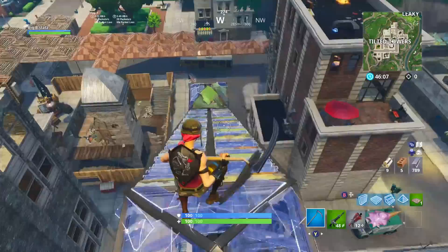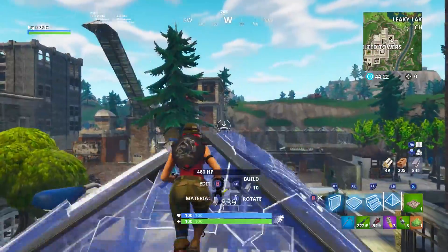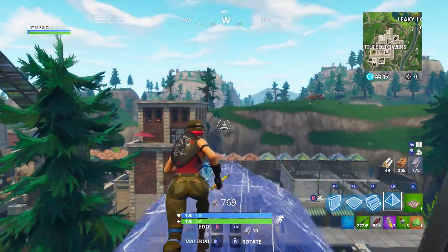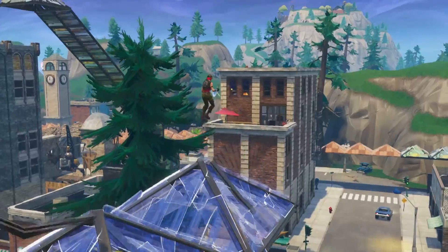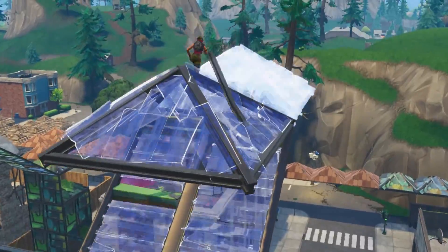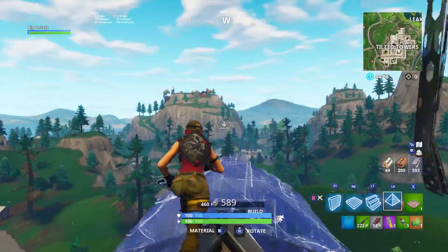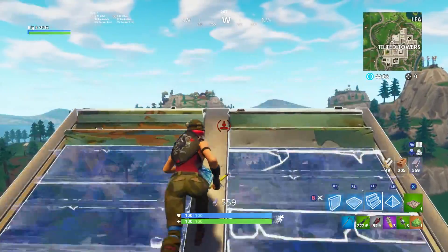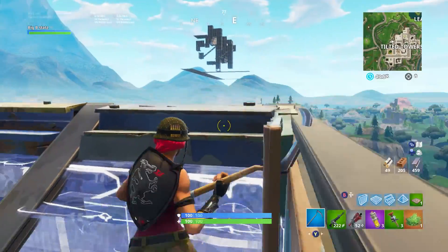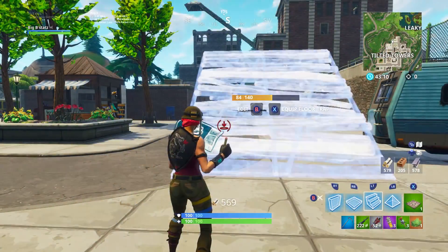I did talk about the breaking-through-the-pyramid technique, which I'll try to link in the description — a very good technique to learn. Here is another technique to get high ground: the ramp into the pyramid. You're kind of jumping on the pyramid to get high ground really fast. It may not be the safest way, but if you can do it in a build battle you can get high ground really quickly — even if you do it just once. Then do a couple of 90s and you'll be completely fine. That's another way to use pyramids to get high ground.